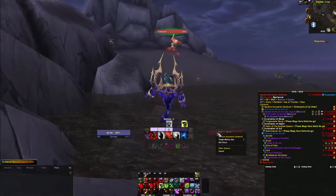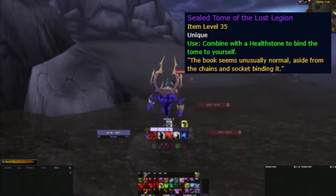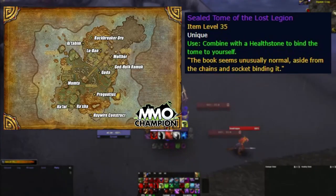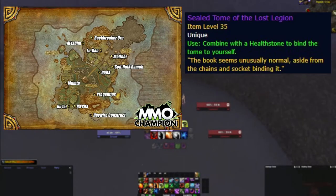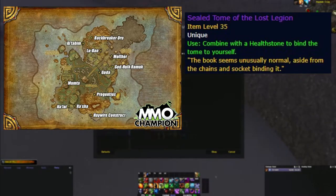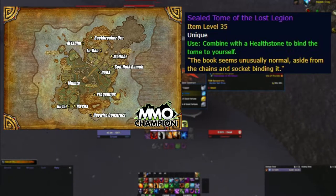Continuing with another class-locked item, we have the Sealed Tome of the Lost Legion. It drops only for warlocks at a 2% chance from Isle of Thunder rares. This item changes the visual of your spells as a warlock and is highly sought after. The best strategy is to leave a warlock character on Isle of Thunder and check the spawn points of the rares to see if any are up and hope for the drop. The price is around 20,000 to 30,000 gold.